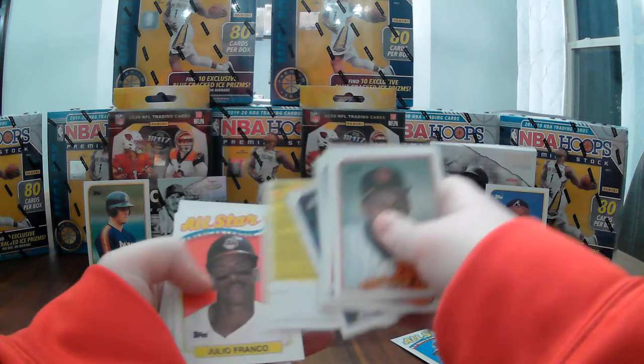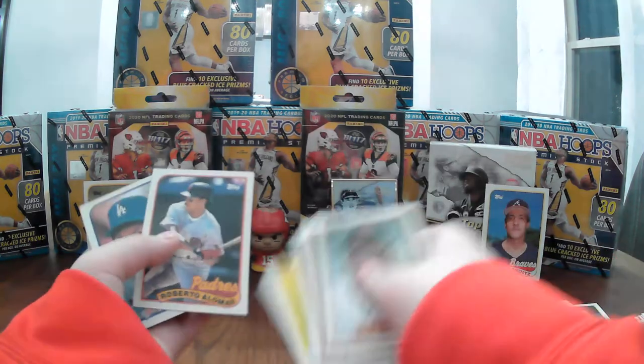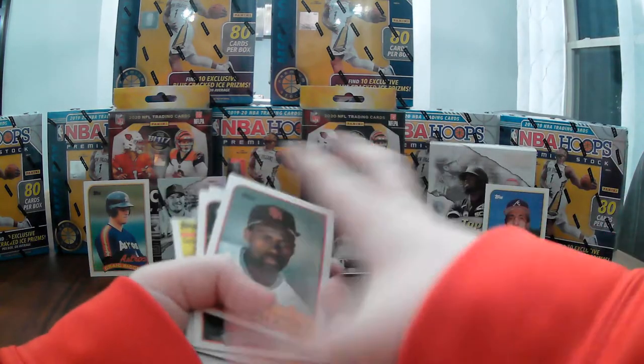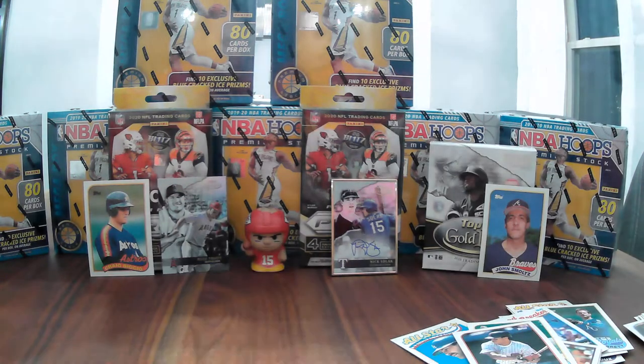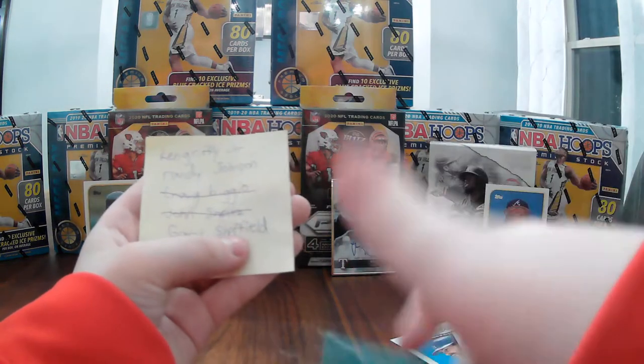Julio Franco, Roberto Alomar — that's his rookie card, I really like that one. And Corey Snyder's last card. So in that stack we did find Craig Biggio. We've got two of them down.